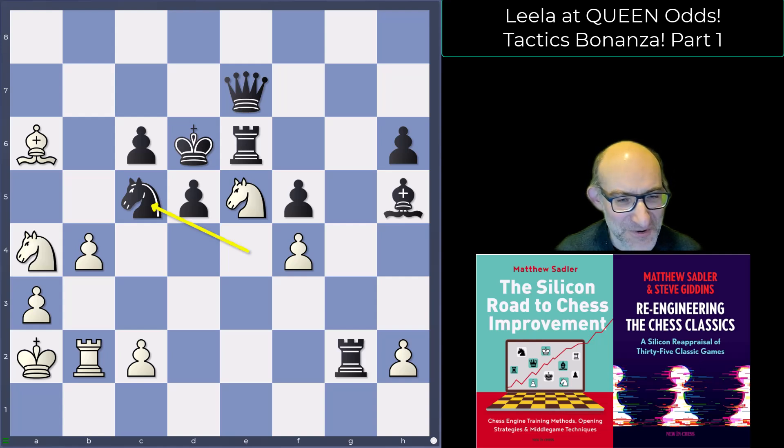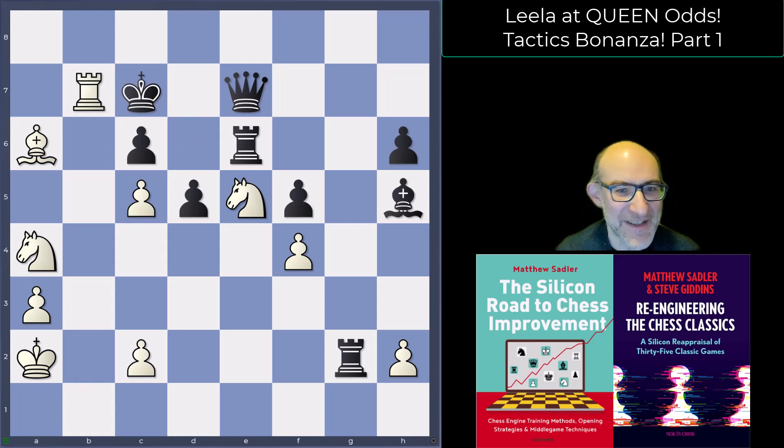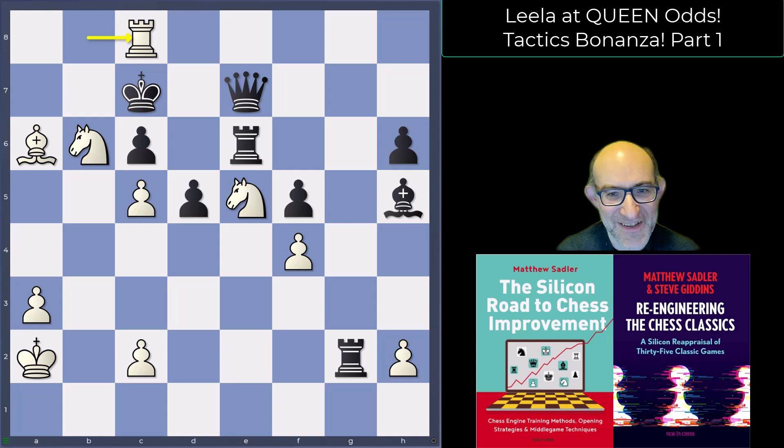This is actually forced mate — very believable. Lila has a way of suddenly making its pieces look active. The rook on b2 looked completely passive but turns into an absolute monster: king c7, rook b7 check. There are two nice mates: king c8, knight b6, king d8, rook b8 check, king c7, rook c8 checkmate. The other line is one move quicker, but always the checkmate on c8. A lovely little checkmate coming out of nowhere.